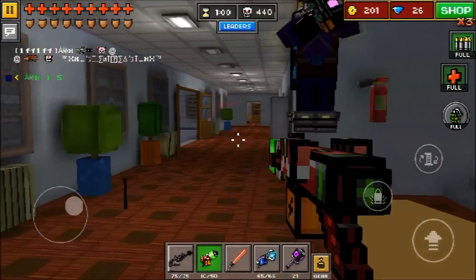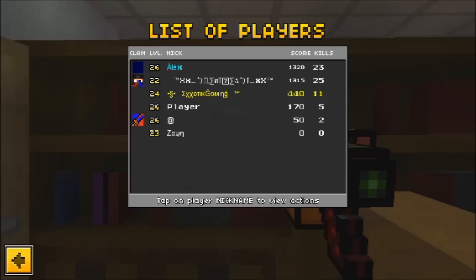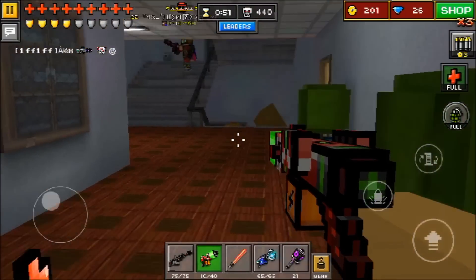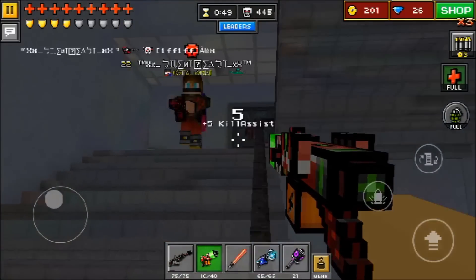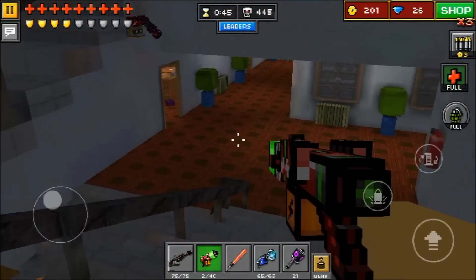Everybody watching this who doesn't really understand how bad this gun is is probably saying, 'Why is that good?' 440 — how many kills is that? That's 11 kills. That's not really that great, and it's not great compared to other guns in Pixel Gun 3D. But for the Plasma Pistol, that's good. That is definitely good.